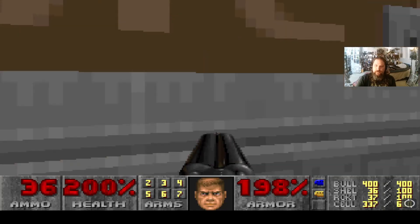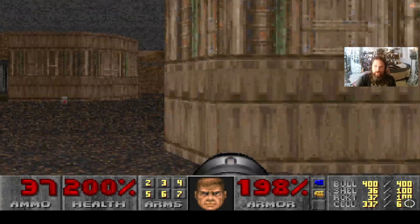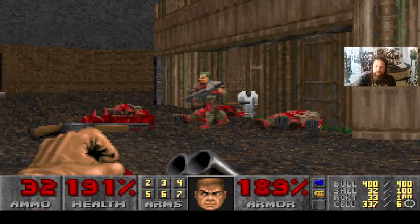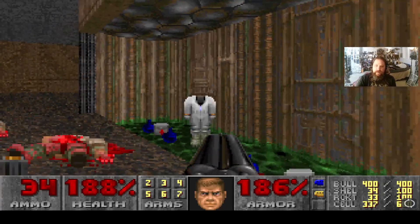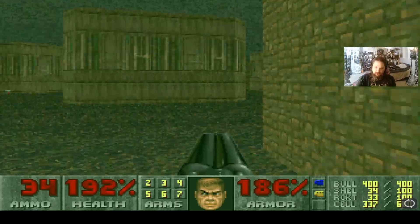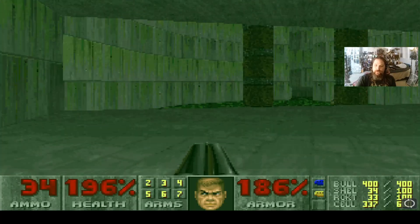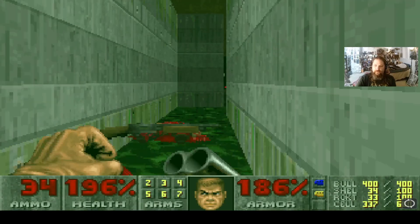Go there because that leads to the exit in a little bit. I'm going to ready my rocket launcher because these areas will open up with enemies — they're traps, and also secret areas. In order for them to open, we have to go back to the door with the UAC logo and quickly grab the rad suit in order to tag the secret area, so you can do it without taking damage from the nukage.